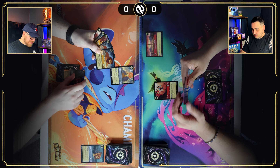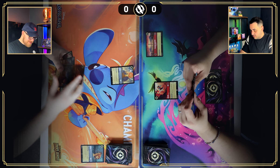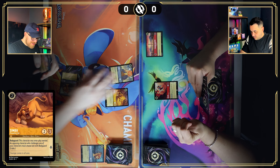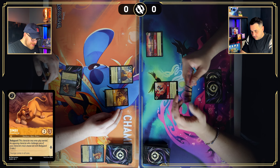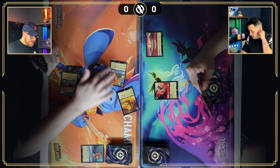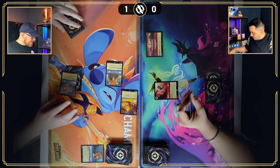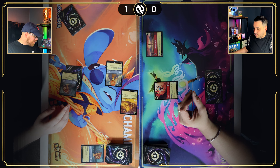I'll ink the card I just picked up — Simba — then play two for Simba Protective Cub. He's a two-three who quests for one, and he's a bodyguard. I'm going to start him as a bodyguard, which will allow me to now safely quest with the other Simba. My Simbas are taking over the board and I'll go up to one lore.